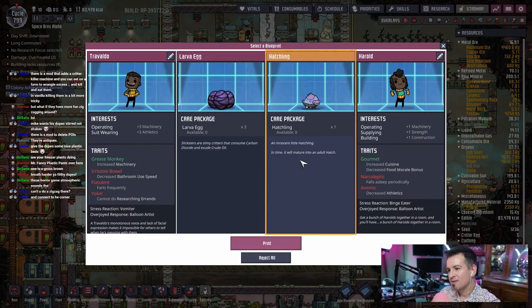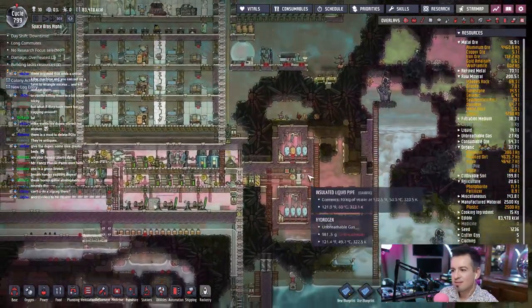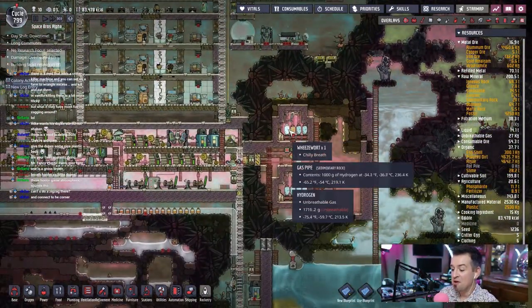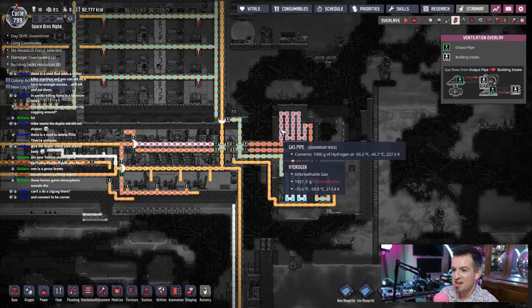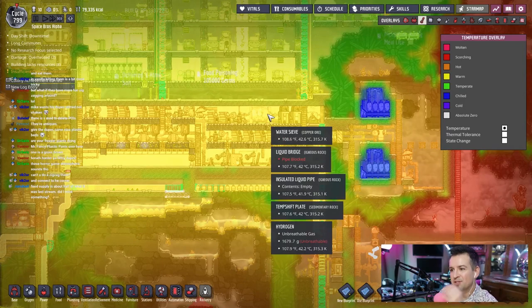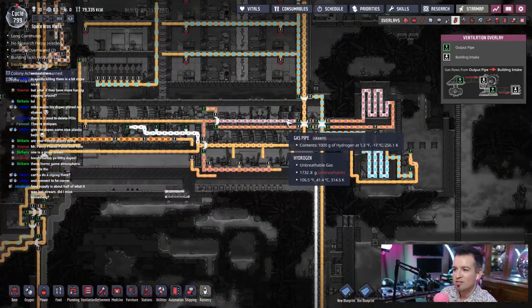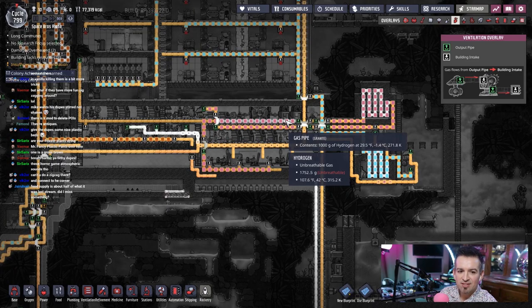We can start bringing in some more folks to help with things, all kinds of stuff. This room is getting hella cold. This hydrogen is negative. Dang. How is this temperature what? Oh look, it didn't even change. So it didn't even matter that we were pumping in cold hydrogen in here. Didn't even make a difference.